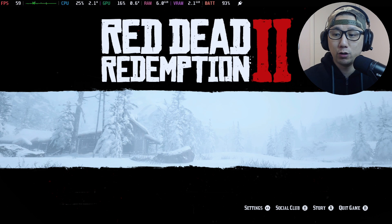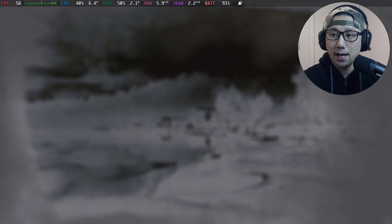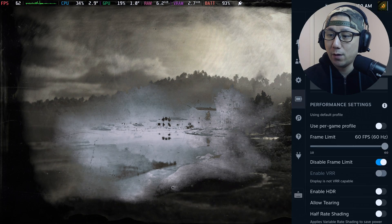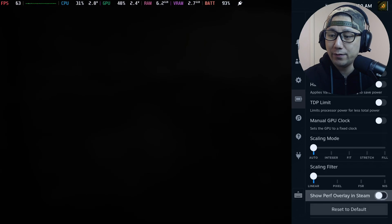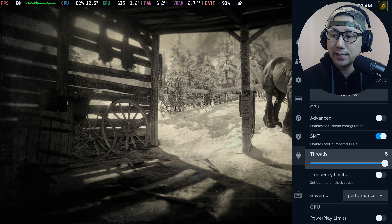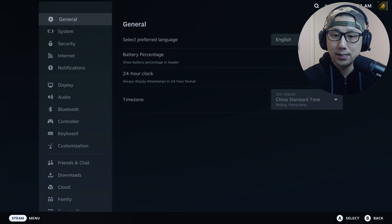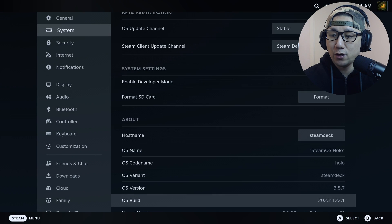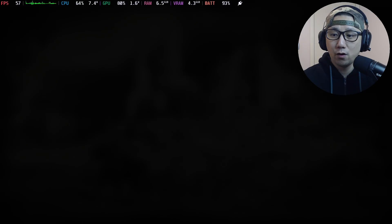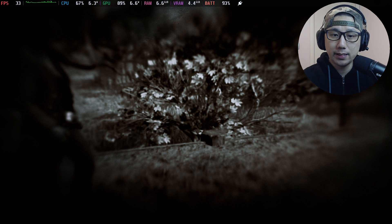You can see at the bottom right the build is 1436.28. My Steam Deck settings: on the performance tab I've disabled the frame limit and everything else is left off. For Power Tools I've got SMT enabled, eight threads, governor set to performance. SteamOS is on the latest stable version 3.5.7, and I've got Cryo Utilities on recommended settings with four gigabytes of VRAM.